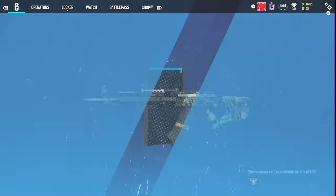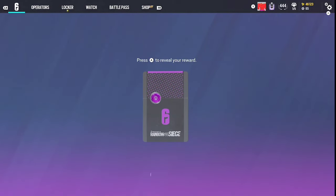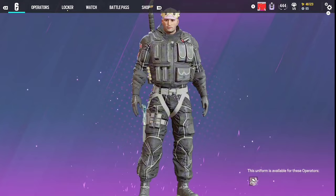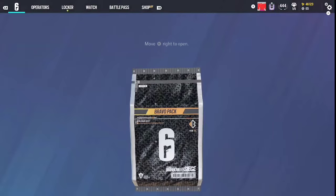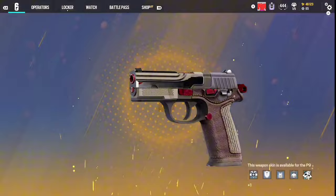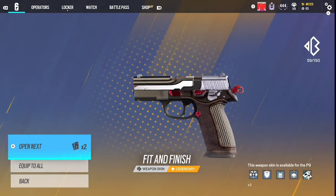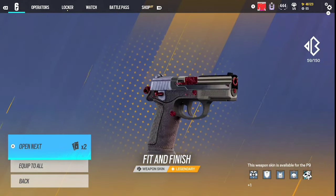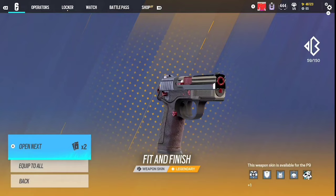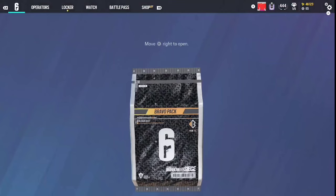Bravo packs, next - a blue. Triple Helix. Next - it's a purple. I think this is my third or fourth to last. I need that Gone 6 Black Ice. This ain't the Gone 6 Black Ice. So that was fourth to last, we're on to the last three of the video for Bravo packs. It's legendary - this ain't it, but this might be fire. Okay, it's the Ace one again.